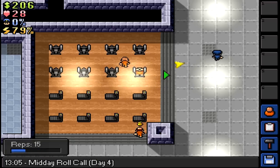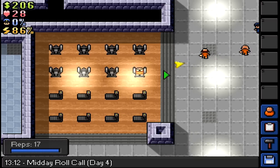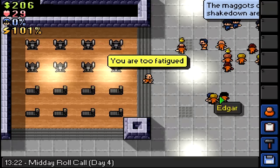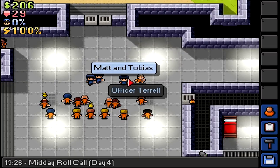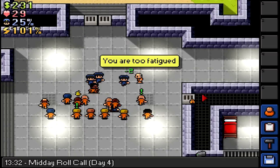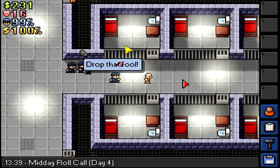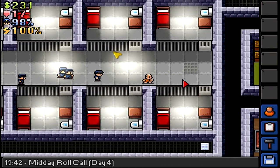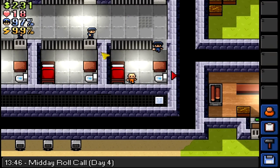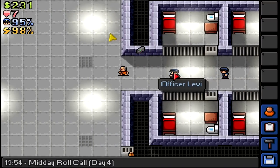Midday roll call. Let's do a few more reps. I think I have to distract the guards at midday roll call as well. Two more - come on, we can do it. I can't attack anyone if I'm too fatigued. 99%! Let's go. You're all chasing me. It's not me, let's go away. This is why you need speed, people. You need speed.